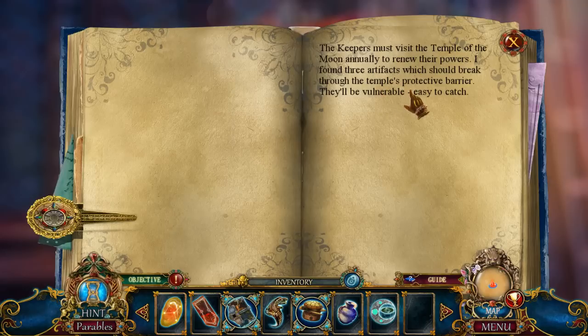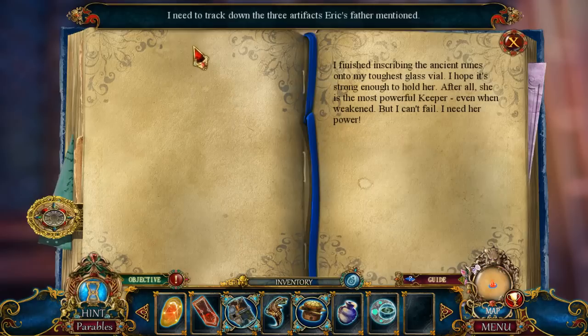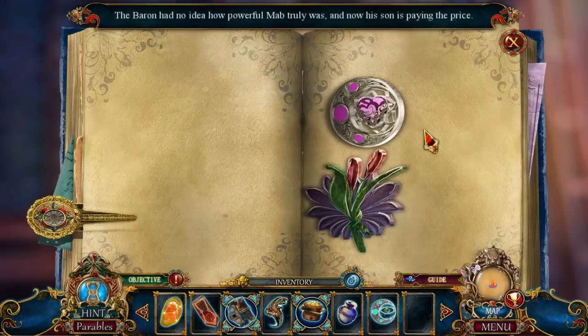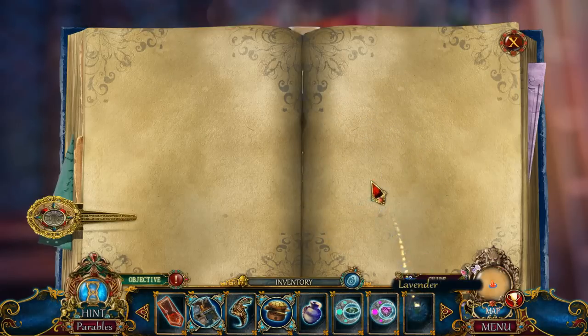I bet at least 20 people were thinking I was going to skip that, including myself. Nope. The Keepers must visit the Temple of the Moon annually to renew their powers. I found three artifacts which should break through the temple's protective barrier — they'll be vulnerable, easy to catch. I need to track down these artifacts Eric's father mentioned. I've finished inscribing the ancient runes onto my toughest glass vial. I hope it's strong enough to hold her — she is the most powerful keeper. Even when weakened, I can't fail; I need her power. The Baron had no idea how powerful Mav truly was, and now his son is paying the price.